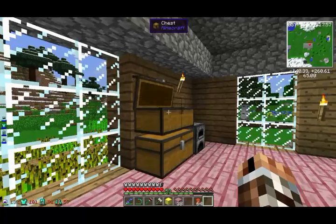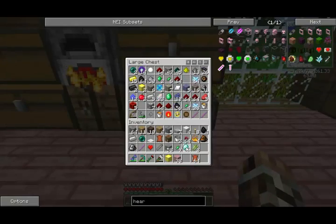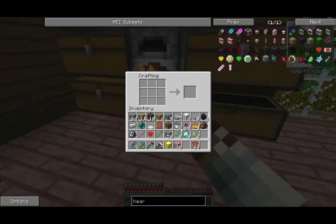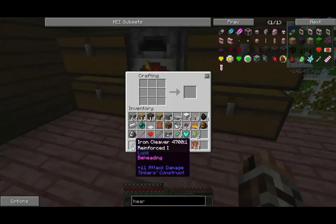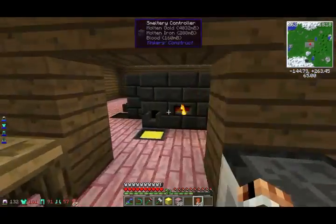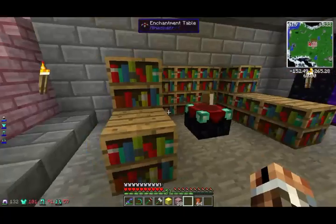Let's enchant our first thing — our first level 30 enchantment. Diamonds: 1, 2, 3, 4, 5, 6, 7, 8. We got 8 diamonds. Let's make a chest plate, because we don't really need a sword — we already got a pretty much epic sword, and we got Tinker's Construct to help us add more sharpness on it. But armor-wise, we can't really do that with Tinker's Construct.